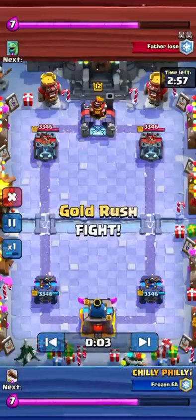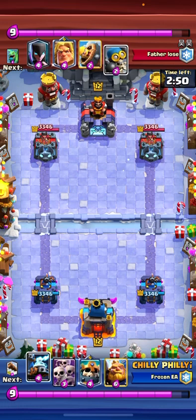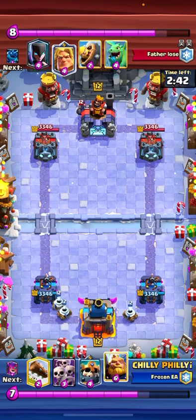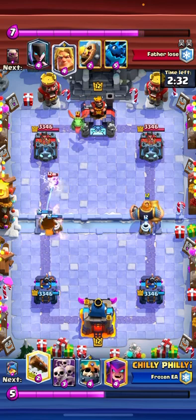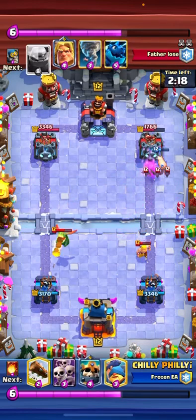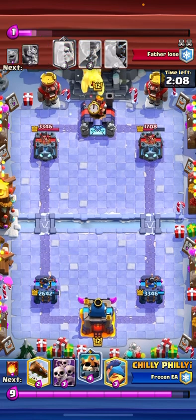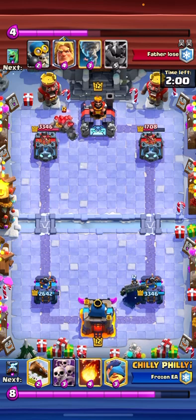Going up against this guy — he's running a Golem deck. I don't play this the greatest, but it's not too bad. I start off with Zappies in the back and decide to go in with my RG on the right. He just goes in for a Night Witch, so I just Mother Witch. It was a bad placement because the Baby Dragon ended up taking it out, but we do have a good damage lead and the same amount of Elixir.